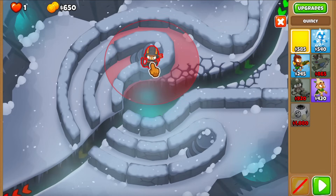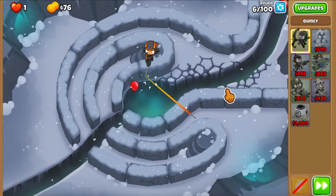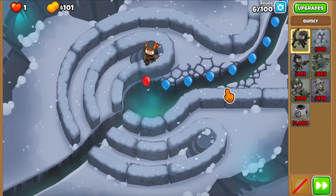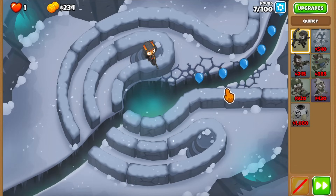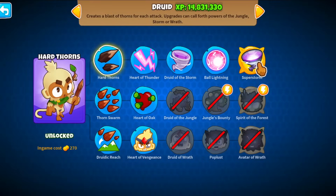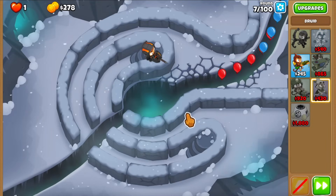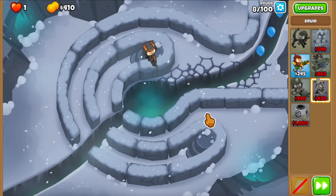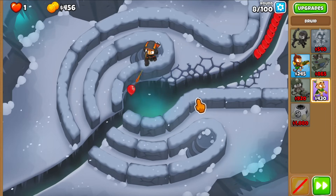First off, we are probably going to need a Quincy start. I chose Dark Path because I wanted to have a little bit of a more difficult map. I would say this is not that difficult - it's probably on the easier side of advanced maps, but I still wanted something that's not just straightforward where we just buy the Super Storm and chill. I thought Dark Path would be a good choice.